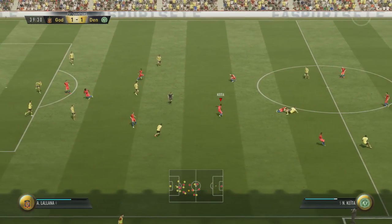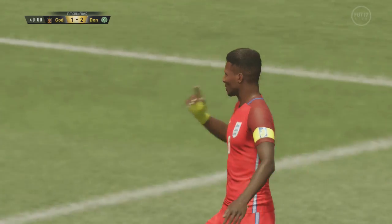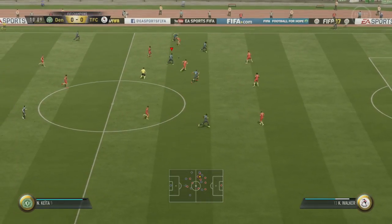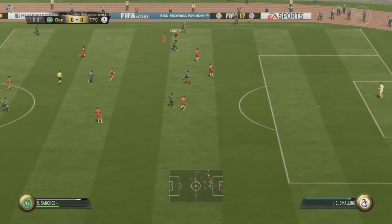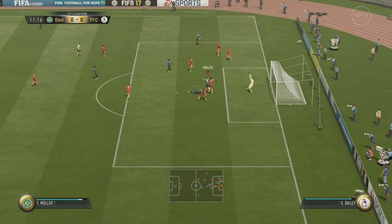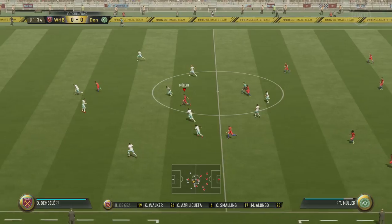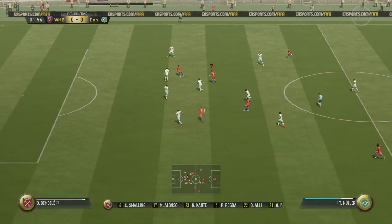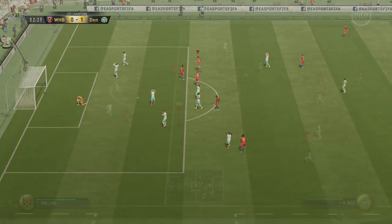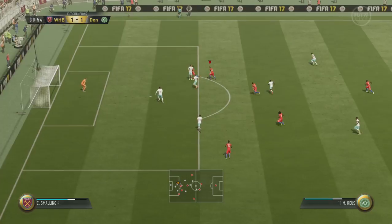But this team is all about Ousmane Dembele — this 95 in-form is ridiculous. Everything he hits is such a good shot, and on the ball you can't tackle him. His dribbling — I don't care what it says — he feels better than Messi, he feels better than half the players in the game. There's only one player I prefer for dribbling and that's the Team of the Group Stage Mertens, but other than that this guy is your man. He's the best right winger I've used in this game so far — he's just so good at getting the ball and cutting inside, he can shoot, this guy's got everything.